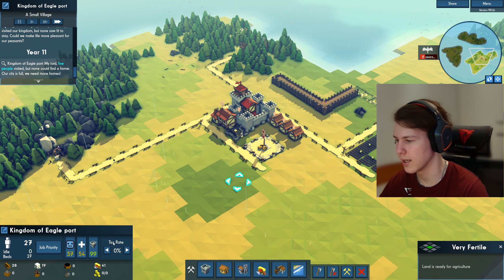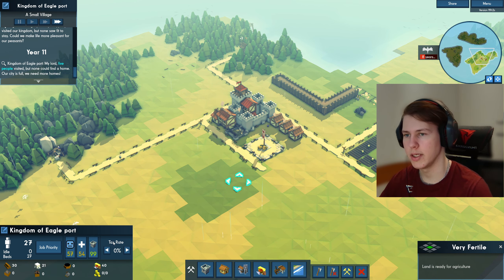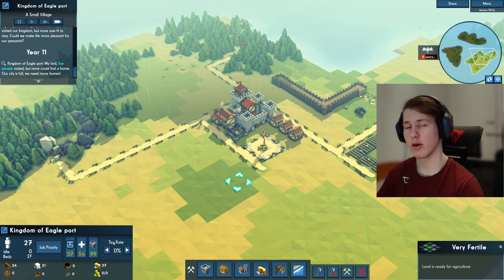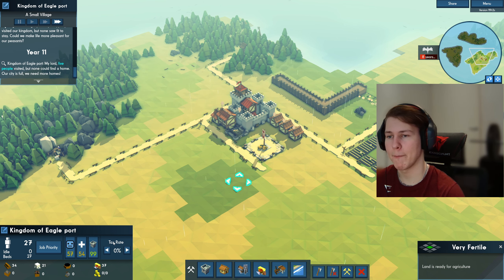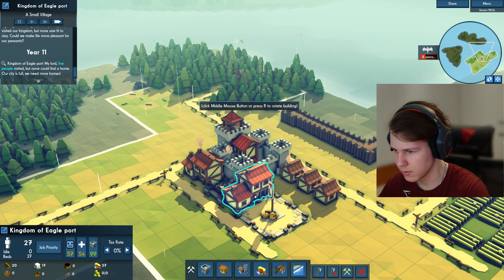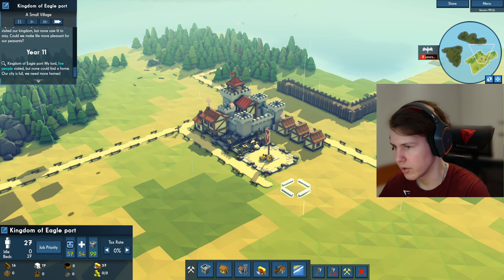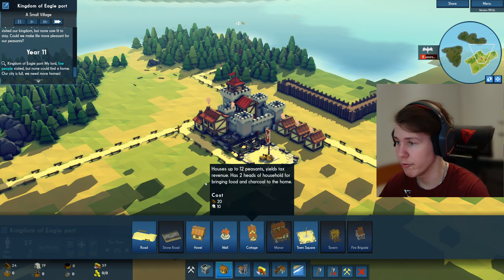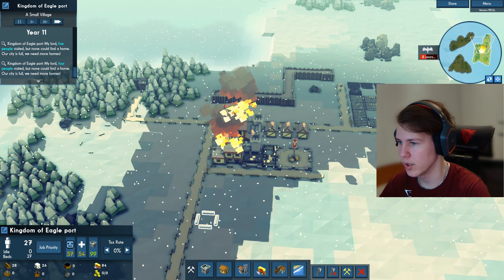We have 40 stones so we can actually build the treasure room and start taxing our people. I'll put it somewhere centralized since the keep and treasure room are the most valuable targets for raiders — I'll put it right here. Now we can set the tax rate. The more you tax your people the angrier they get, but you can counterbalance that by providing hospitals, libraries, and taverns to make them happy. Our city is full, so I'll make a new house right there — 12 people, that's quite huge.